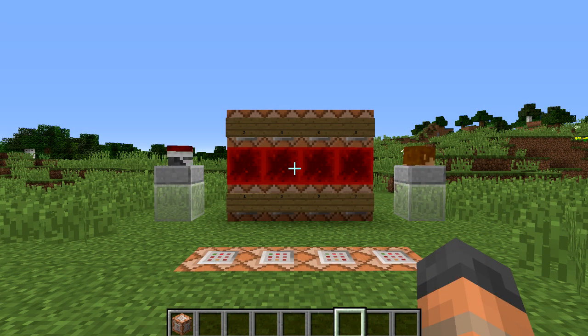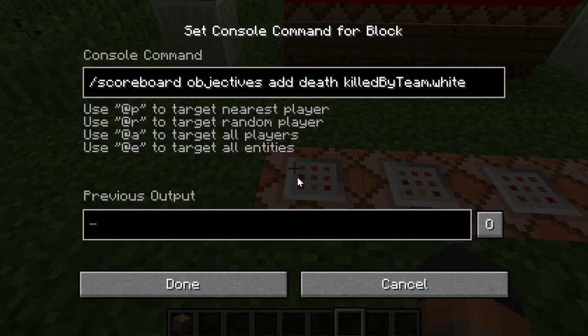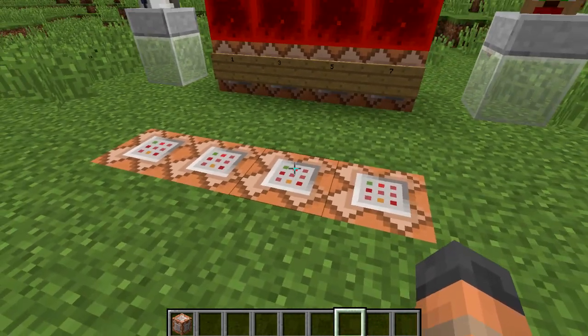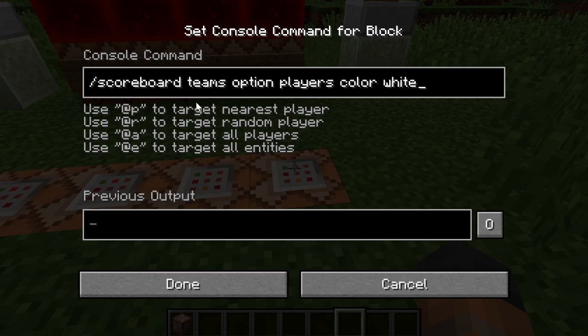Before you place down any command blocks in your world there are four commands you need to enter into the chat to set this thing up. The first one is an objective called 'death' and this is for when you're killed by team white — that's the color of the team, not the name, which will become important in a moment. The next one is an objective called 'kill', which tracks the stat player kills to detect when someone has killed. The next one sets up a team — you can see we're adding one called 'players', which makes sense because it's going to have all the players on your server.